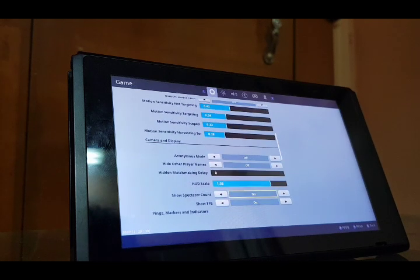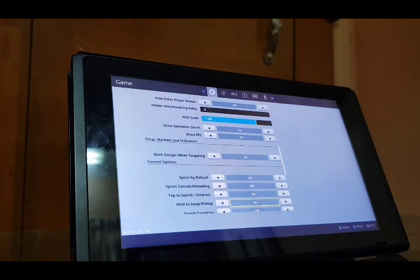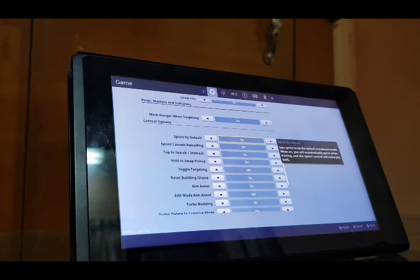Anonymous mode is off. Hot scale is 1. Show spectator count is on. We don't have the recording mode here — that's for watching old games. Sprint by default is good, it helps. Step to interact and social interact are both good.